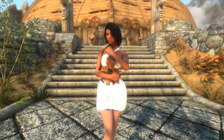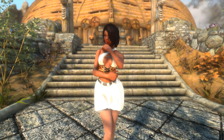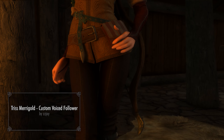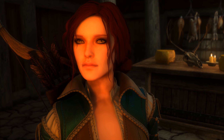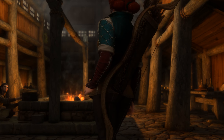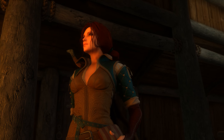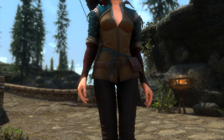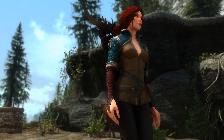The next mod is a new custom voiced follower mod that introduces a character many of you are already familiar with. This is Triss Merigold, a new custom voiced follower that brings the beloved Triss into the Elder Scrolls universe better than any other mod. I'll start with the new outfit she has on. Her new outfit is incredibly detailed with striking resemblance to The Witcher 3, and the detail on the outfit is amazing considering it is, after all, just a Skyrim mod.